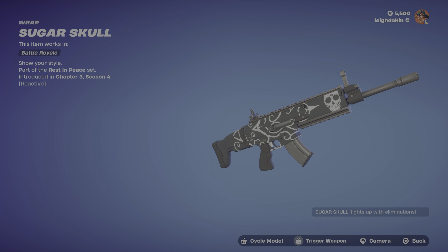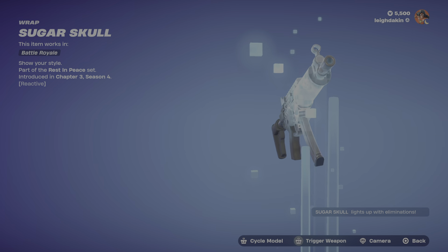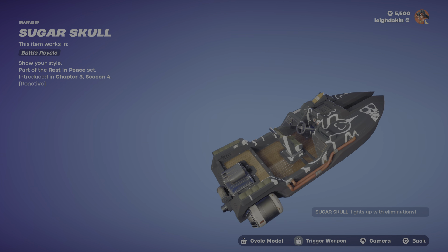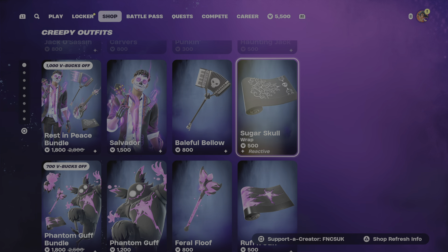Let's see the reactivity. We've got the heavy assault shotgun, SMG, sniper rifle, combat pistol, RPG, and the belt. So if you need a black and white reactive wrap, the Sugar Skull is the one for you.